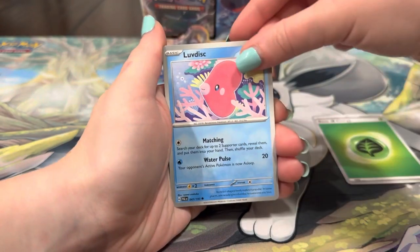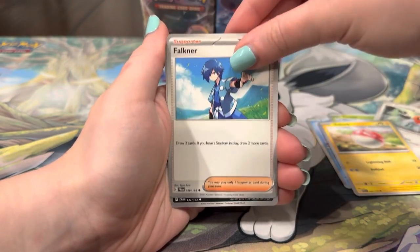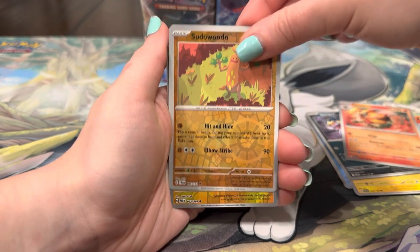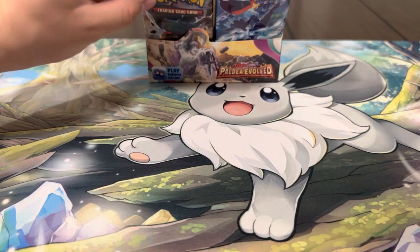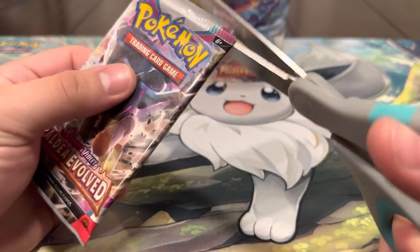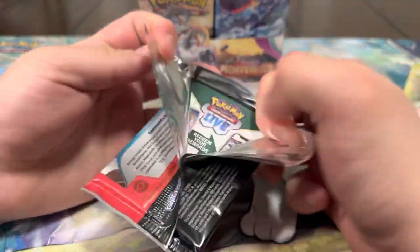Energy, Luvdisc, Snover, Fletchling, Voltorb, Finizen, Vaporeon — and a Full Art Grusha! We're killing it! We got two gold cards, two full arts, and we're not even halfway into the box. This box is crazy, this box is stacked not gonna lie.